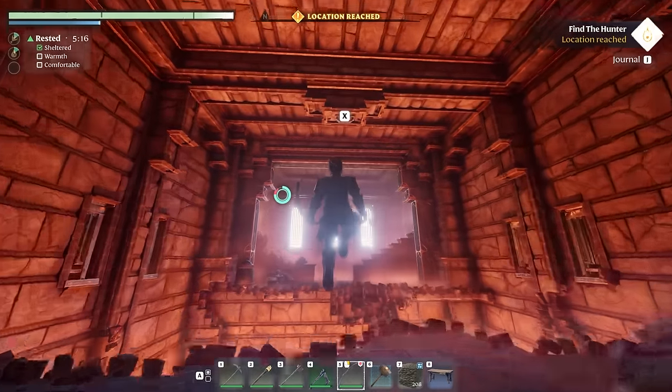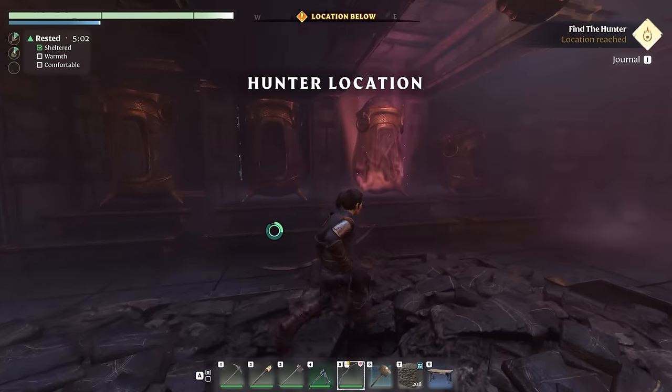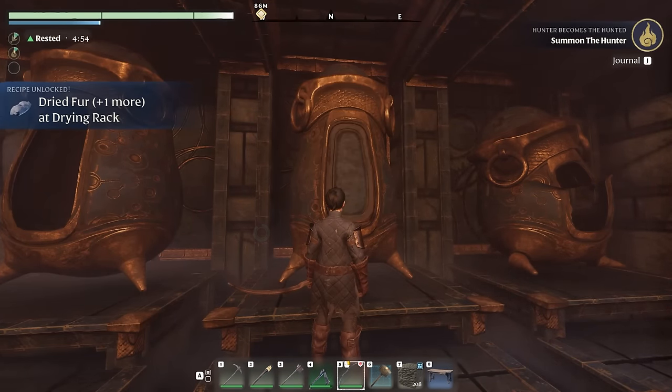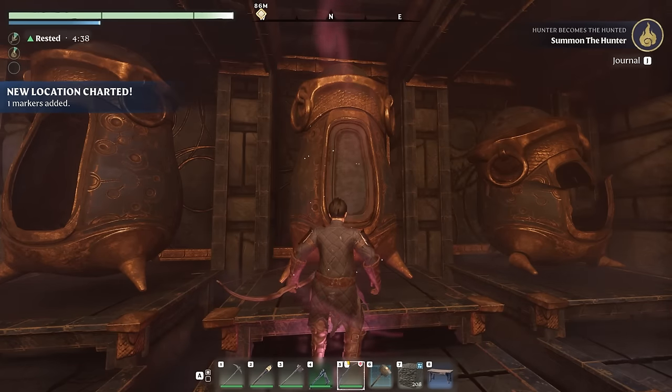Next up we want to use our grappling hook, get across, and get upstairs. Make your turn — this is where you will find the hunter's location. We awakened Athalan the hunter and got our hands on plenty more blueprints, including some new gear to craft at the base.